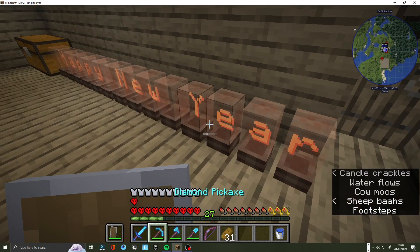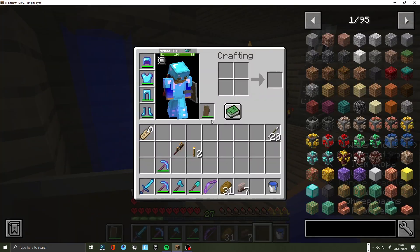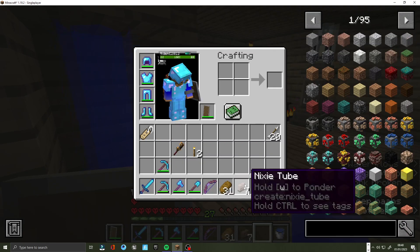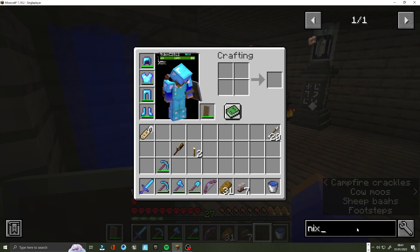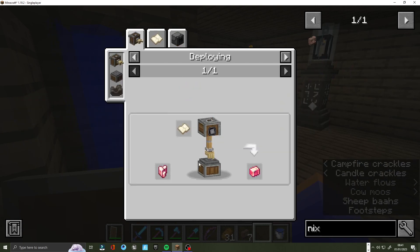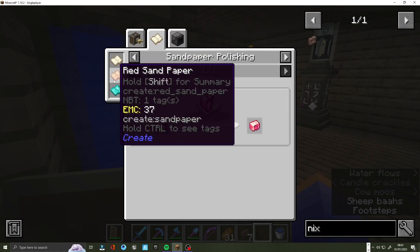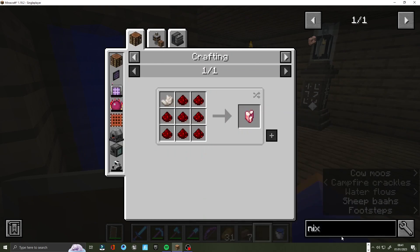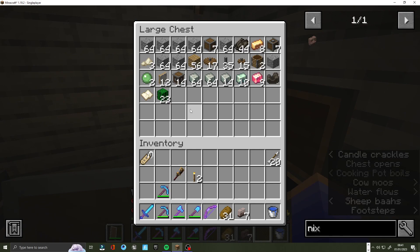Anyway guys, happy New Year's! The way I craft — these are nixie tubes. I basically craft the electrical tubes, which I need to craft with some materials. I craft the base ones, not the strong ones, and I still got some left.